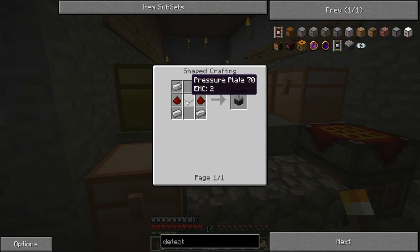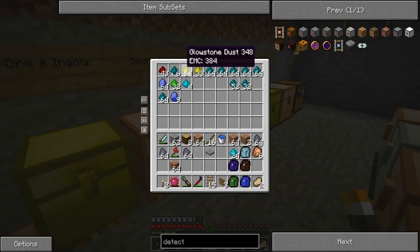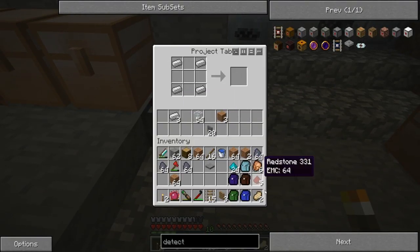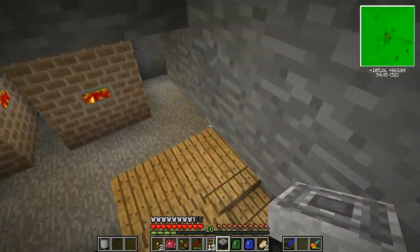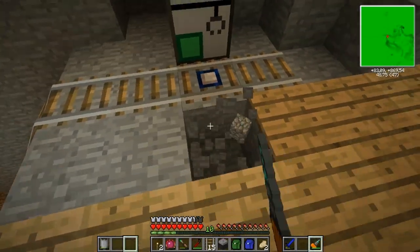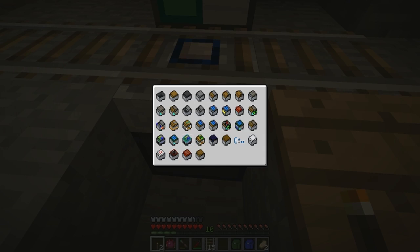The detector manager is just a pressure plate, iron ingots, pressure plate and redstone dust and some iron ingots. Here we go. Now I'm going to find the other one. There we go — detector rail. Let's take that out and place the detector manager underneath, and I can tell it — let's see, that's the one with the liquid sensors.